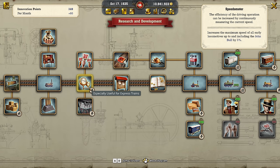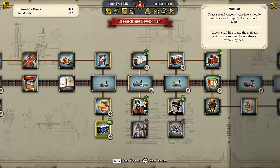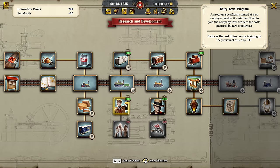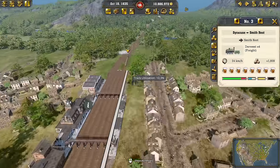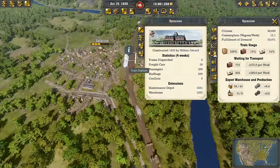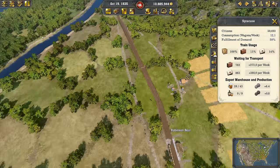Increases maximum speed — we already have that. There's really not much innovation left to push. One option is allowing all rail lines to use a caboose to increase employee efficiency, but that feels like a waste. Let's take the package increase and also the one that reduces the cost of all services. There's the grain and corn — all going to Albany and Syracuse at the moment, but I'm hoping something gets bound for New York.